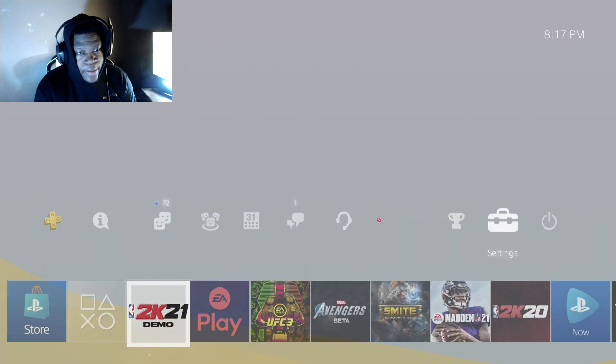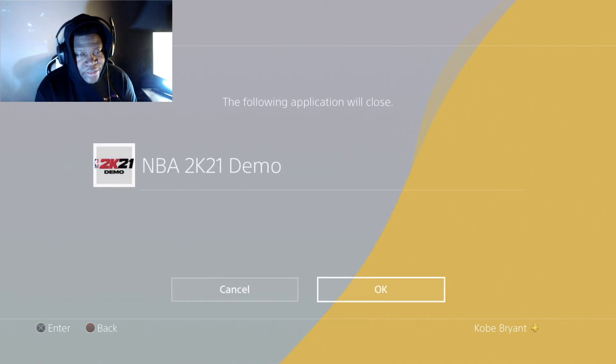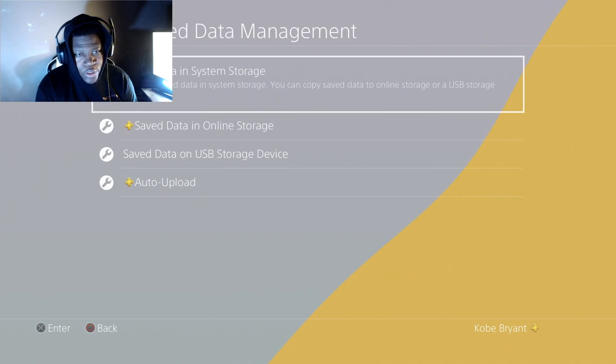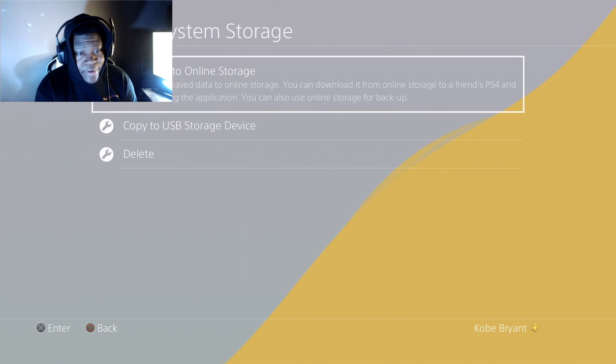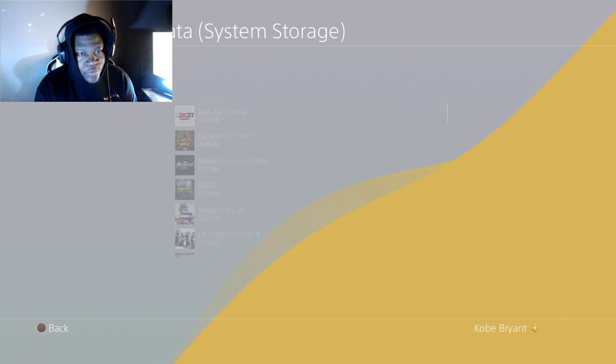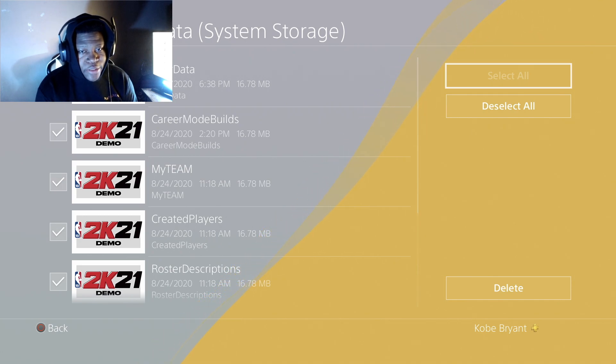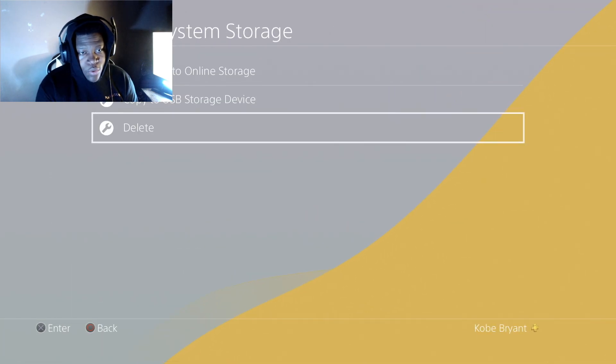Anyway, to start this off, hit the middle button on the controller and go into your settings. From here, you want to go to Applications, then Save Data Management — the demo will close. From here go to Save Data in System Storage. Then hover over where it says Delete, head to Delete, select the 2K21 demo, make sure everything is highlighted, and then hit Delete.